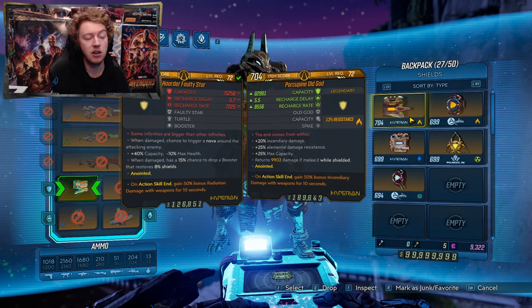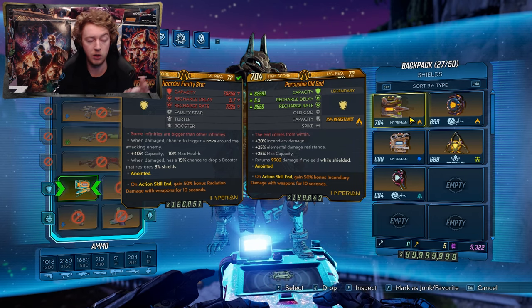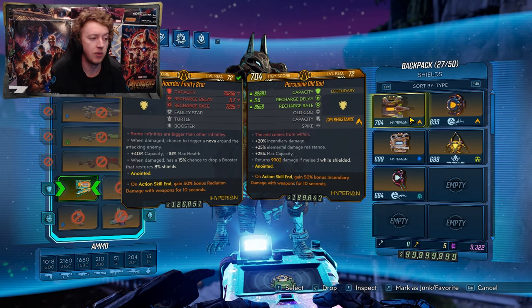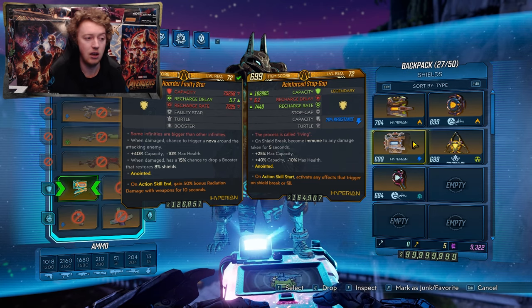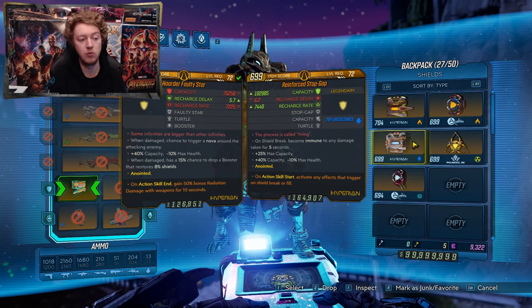You can also use an Old God from DLC 2 — a Fire one particularly is great because the War Loader has a fire shotgun, so a Fire Old God buffs that even stronger. Or if you just want a ton of survivability, chuck on a Stopgap — particularly with extra capacity you can get up to around 100K shield — which essentially means Lodabot will never go down.